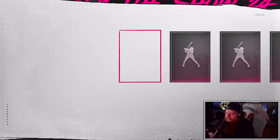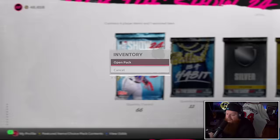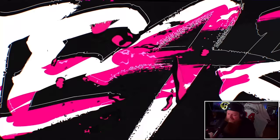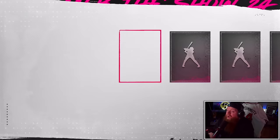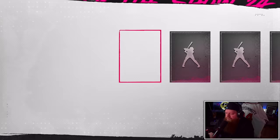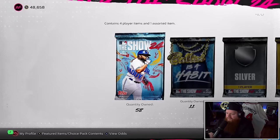Leody Taveras — I have an autograph somewhere. Ke'Bryan Hayes — so excited for his breakout, I can feel it. Sean Doolittle — don't want you, champ. Casey Mize — what the shit, give me a diamond. Dustin May. 68 packs, bro — this might be the worst pack luck I've ever seen. Nick Fortes. Eddie Rosario — Braves king, but it made sense they didn't bring him back. Austin Barnes. 64 packs left, we've ripped about 50 packs and not pulled a diamond.